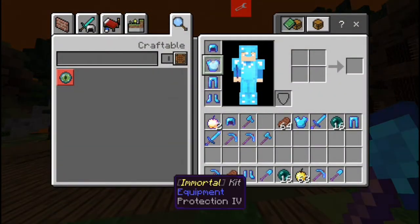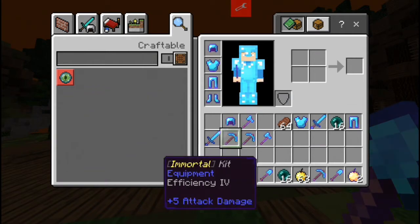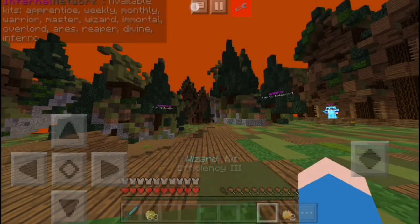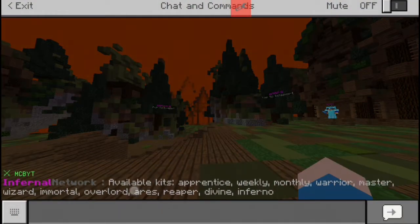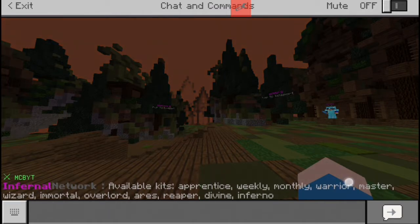Currently I have on my Immortal kit, and I also have some Wizard gear. I have both Wizard and Immortal in my inventory right now. Immortal's prot 4, Wizard's prot 3, and you can see if you keep going — Mortal 5, Erez 6, Reaper 7, Divine 8, Infernal 9, Masters 2, Warrior is 1.